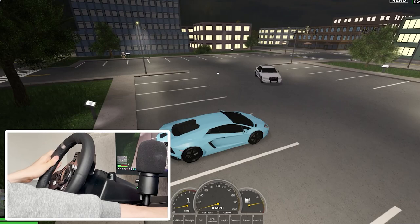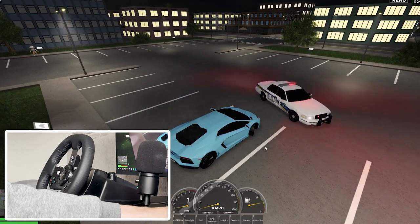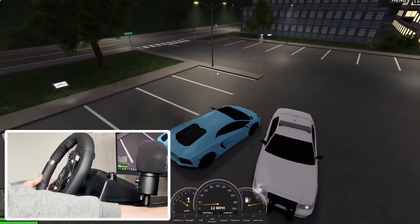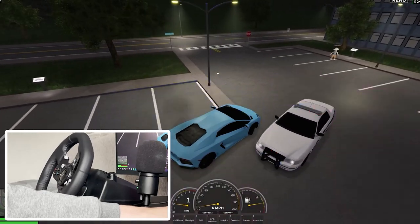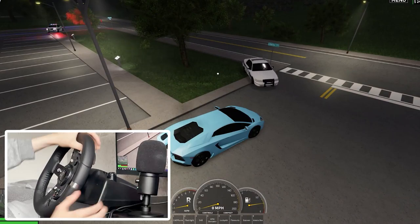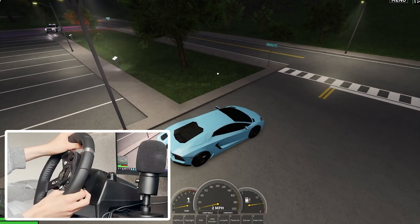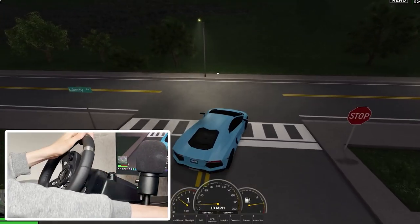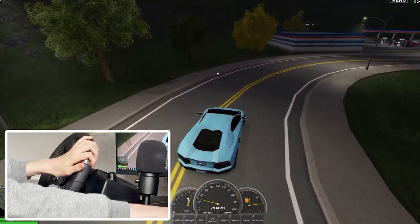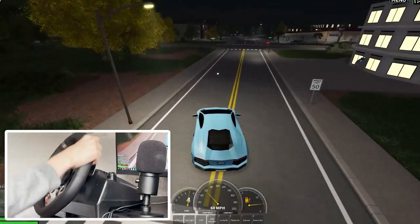As you can see, when I turn the wheel, the wheel on my car actually turns. We're going to start driving — I hope this cop isn't annoying. When I put down on the right pedal, the accelerator, we actually start driving. This cop is actually annoying me. I also have a manual mode — if I press N on my keyboard it turns to manual so I can use the paddle shifters. When I turn right, the car turns right, as you'd expect.